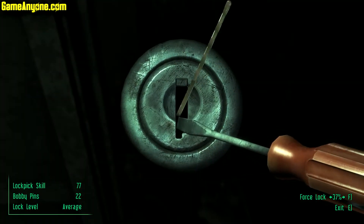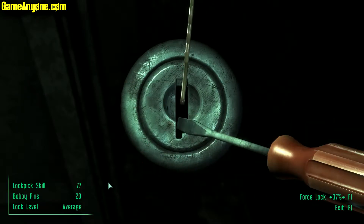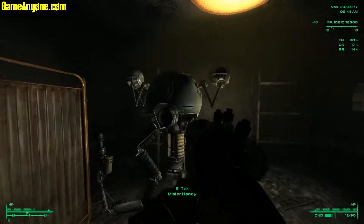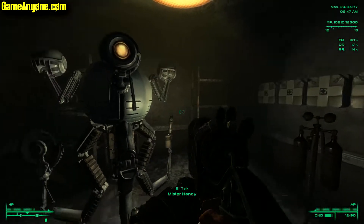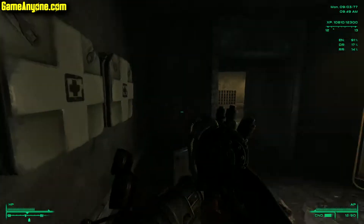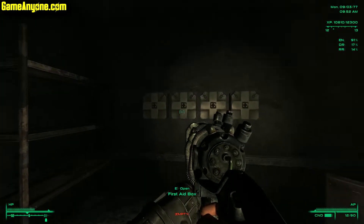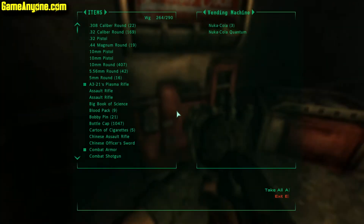Let's get inside. It's an average lock — not even very hard. Hey, Mr. Handy! Two stimpaks, two stimpaks, two stimpaks — that's seven stimpaks from just four first aid boxes. Going from none to all of these stimpaks is pretty nice.